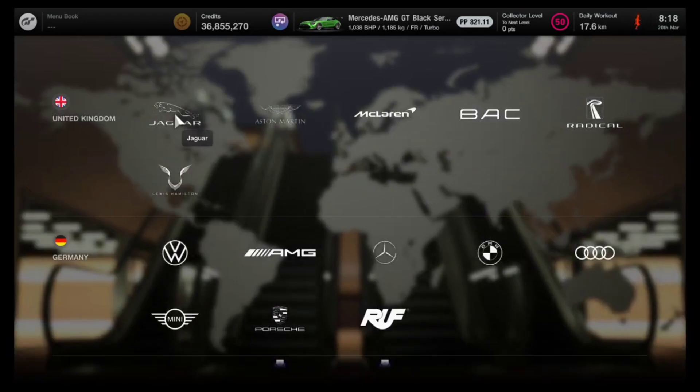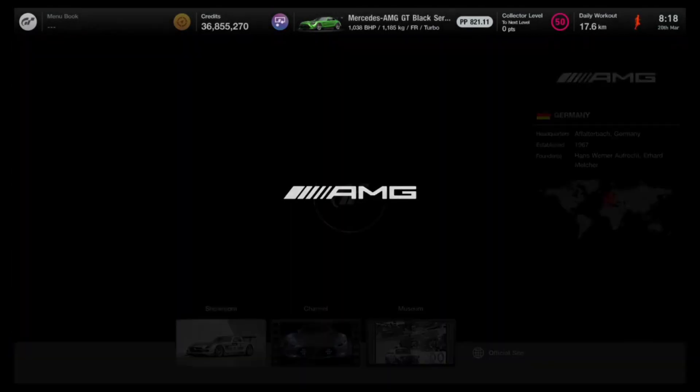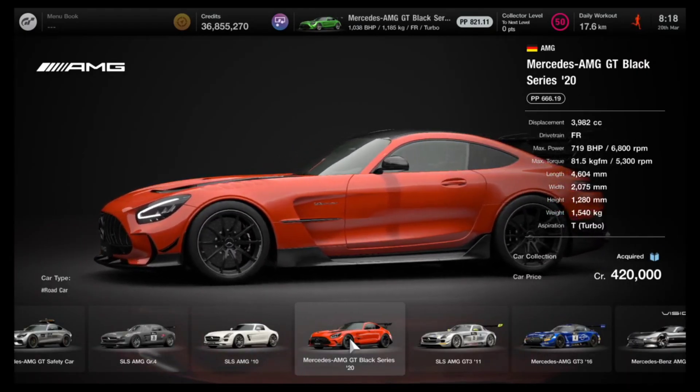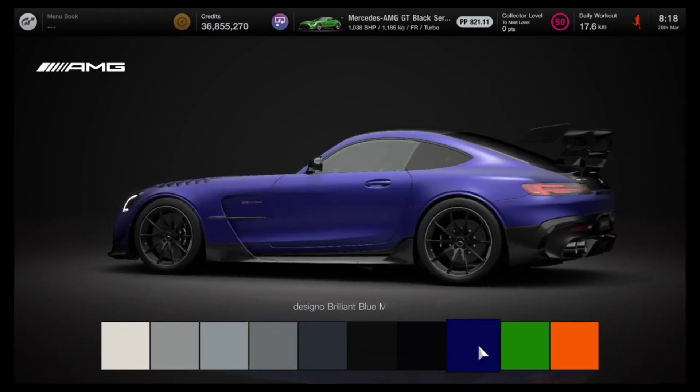Firstly, you need a car and that's going to be the Mercedes AMG GT Black Series. This car will set you back 420,000 credits, but as I said it's going to be well worth it in the long run.